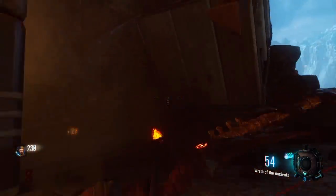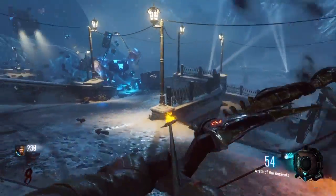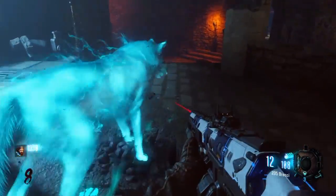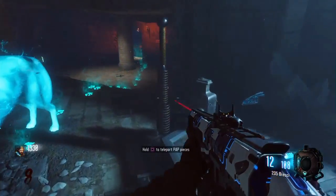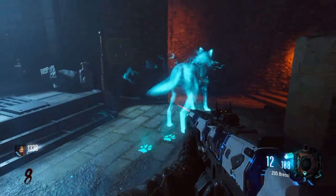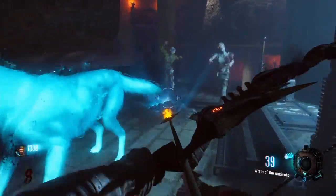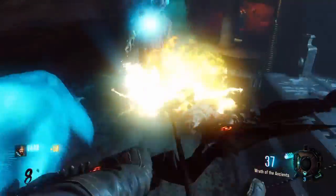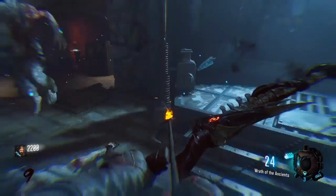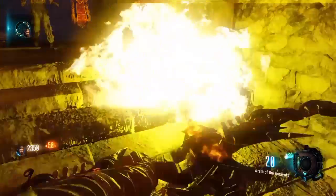You have to feed the dog three times total, and it takes a while. Feed it zombie souls again here. Then follow the dog to its last location near one of the Pack-a-Punch areas. It's a waiting game - feed the dog zombie souls for the last time until it gives you the final bone.